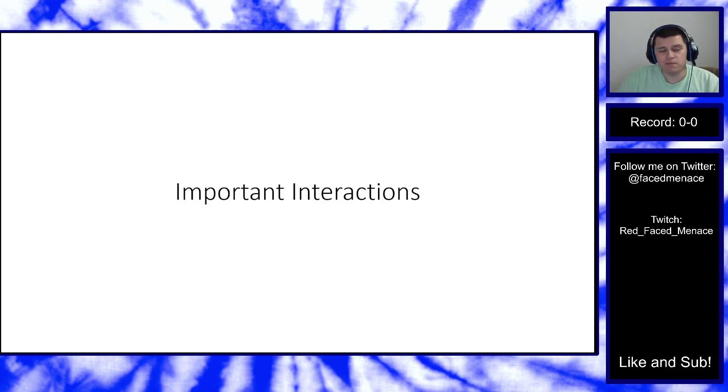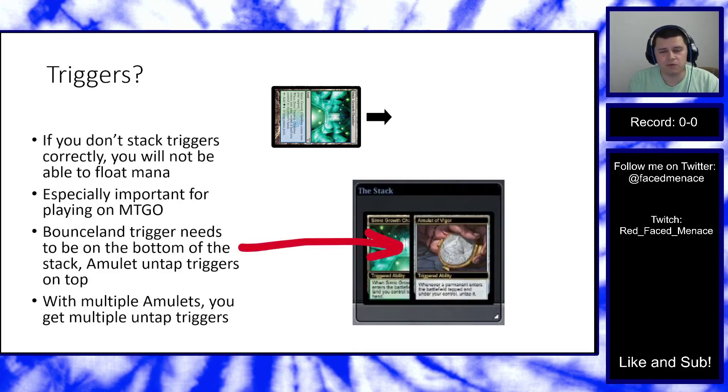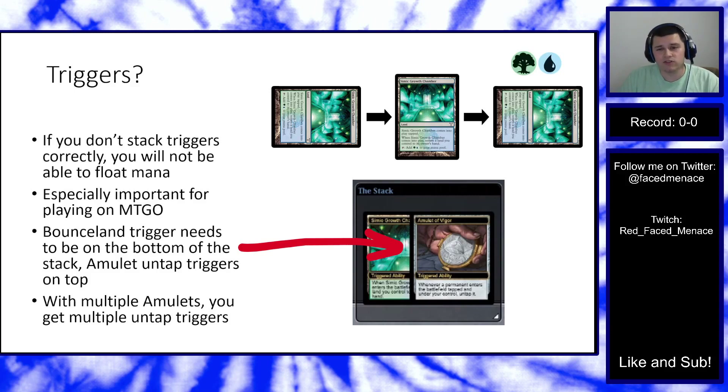Let's talk about important interactions. Stacking triggers is crucial, especially on Magic Online. When you play Simic Growth Chamber with an Amulet in play, two triggers go on the stack. You must put the Growth Chamber bounce trigger on the stack first, then the Amulet untap trigger on top. The Amulet trigger resolves first, untapping your Growth Chamber. Then — in response to the bounce trigger — you tap it for mana, and finally resolve the bounce trigger to return a land. This lets you produce mana instead of just being forced to pick up the land.